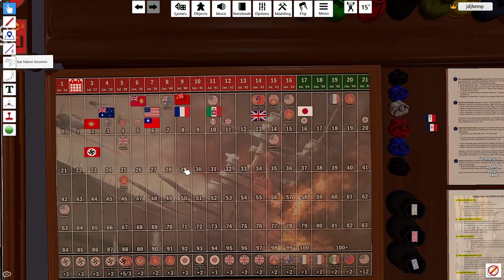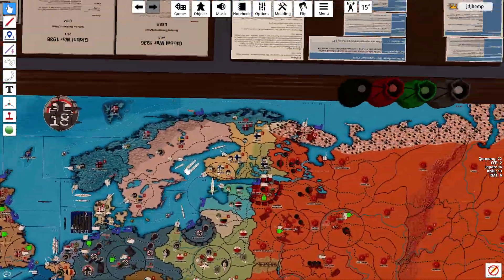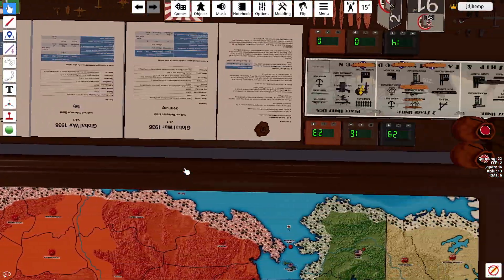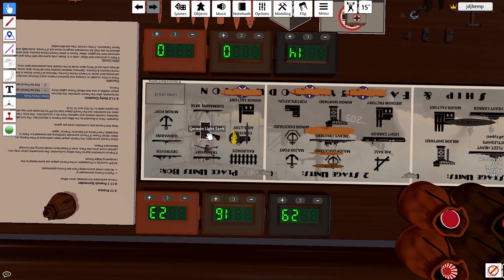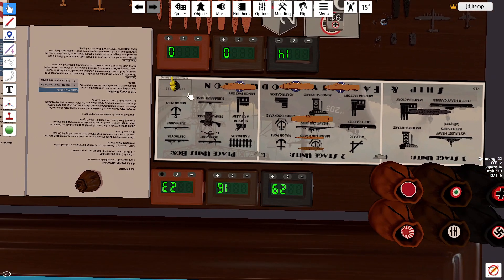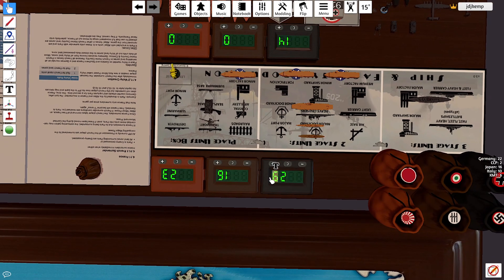For the German buys, we're going to be buying a submarine for 6, a light tank for 4, an artillery for 4, and a cavalry unit for 3 for the Nationalists. So they will spend 17, which will leave them 12 in the bank.